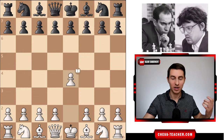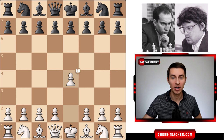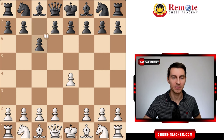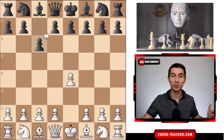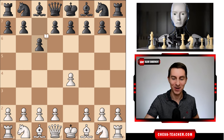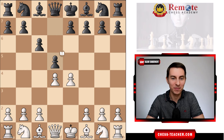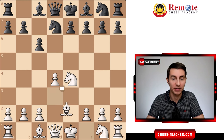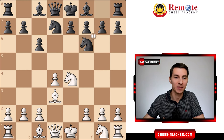Tal is playing white. Tal starts off with pawn to e4, black responds with pawn to c6 — the Caro-Kann defense. I let Stockfish evaluate moves because it's actually a lot of fun. Pawn e4, pawn d5, knight to d2, pawn exchanges — these are just book moves, as Stockfish correctly points out. Bishop d3, knight to f6. Both players just developed their pieces.